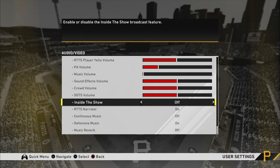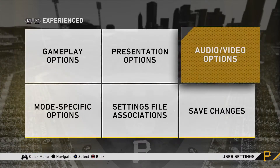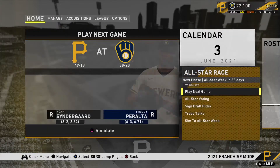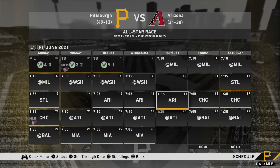So if you guys want to turn that off, if you don't want to have that annoying voice going over top of everything when you're in franchise mode, turn off the 'Inside The Show' setting in the audio video options under user settings. That will automatically turn it off for you, and that's going to help you out tremendously when you advance.